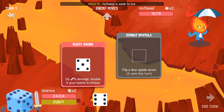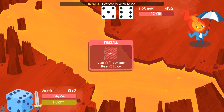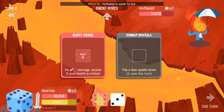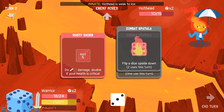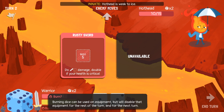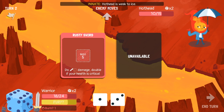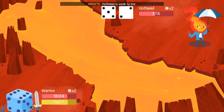Status effects are very interesting. Hothead's going to burn some dice. Here's what happens when Hothead burns some dice — burn actually disables the equipment that's played on for the rest of the turn and for the next turn. So immediately the spatula is now no longer usable, and it won't be usable next turn either. We're going to have to get by without it.